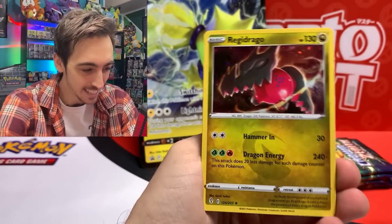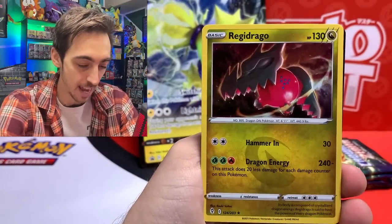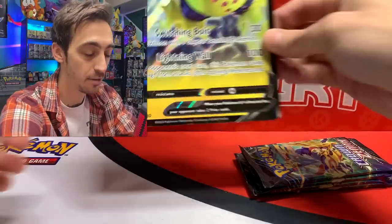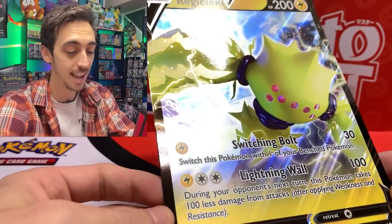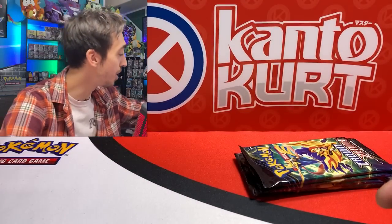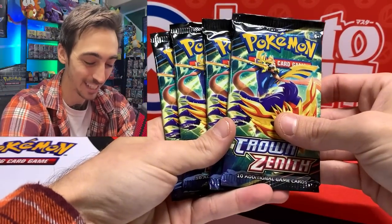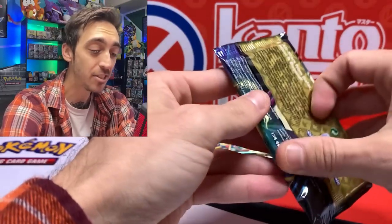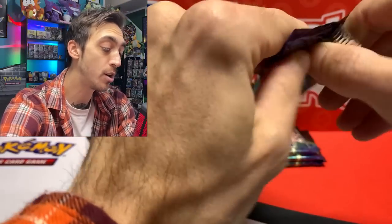In the Reggie Elekey box you're gonna get a Reggie Elekey V promo, you're also gonna get this nice holofoil reprint from Evolving Skies of Reggie Drago, and a code card for the online game. Let's set these aside and also set aside yet another jumbo card — I have no idea what I'm going to do with those. Four packs of Crown Zenith!